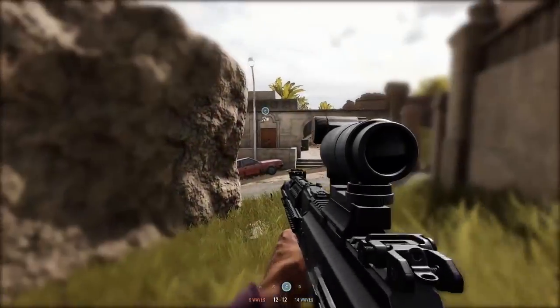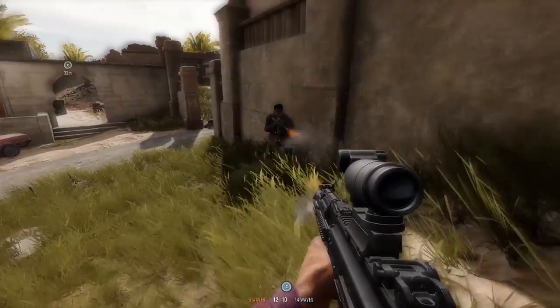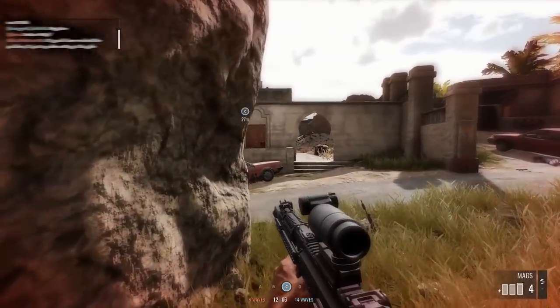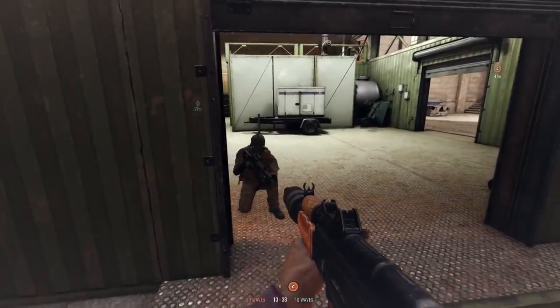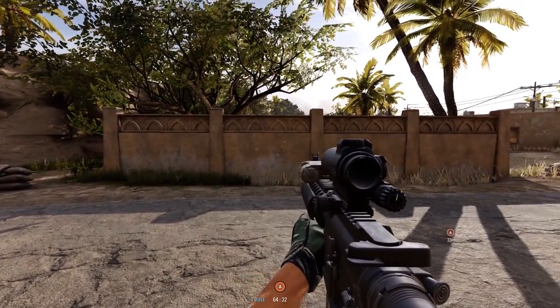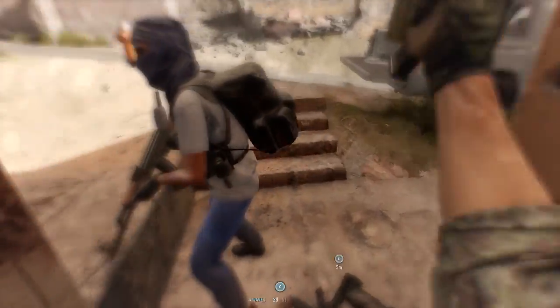Weapons in Sandstorm have no crosshair and are not fixed to the center of the screen. Instead, they use a system called free-aim, meaning they can move independently of your view. You always need to mind your muzzle and pay attention to where your weapon is pointing. Whenever you fire, that's where the bullet is going to go. And as long as your finger is on the trigger, you can always take a shot.